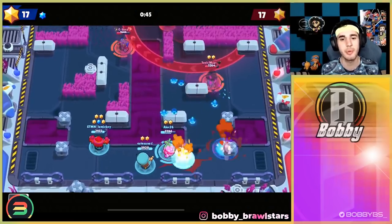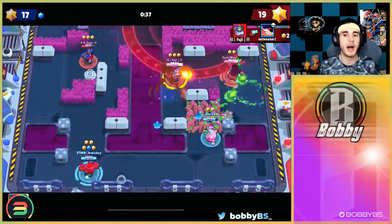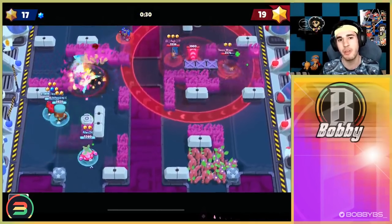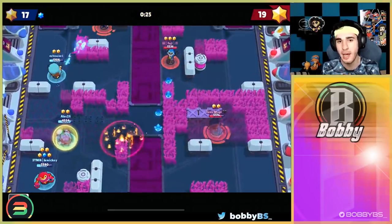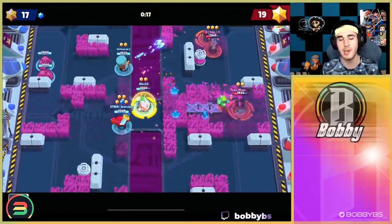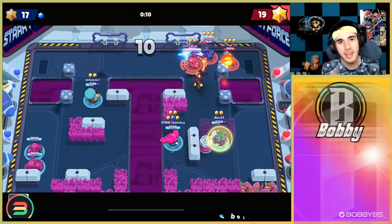Since it's not locked to two specific brawlers — it's just Ruffs and a carry — you can use it on any mode you want. This game isn't the greatest example because we're facing some counters to the throwers, but if you have a good Ruffs player that can hold your lane and you give the power-up to a carry brawler, there's just no shot the other team is going to beat you. I would highly recommend running this wherever you can. Let's move on to number one.